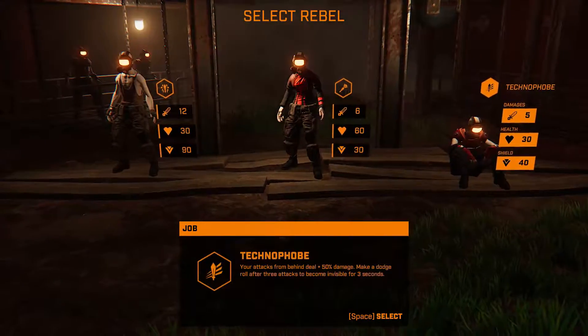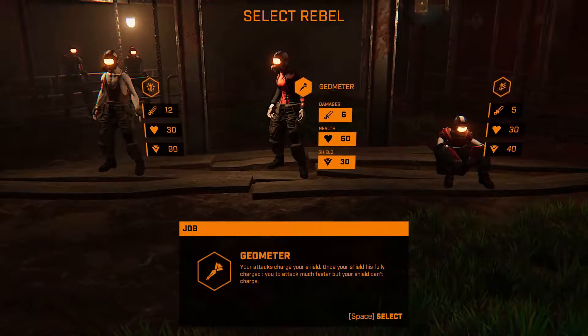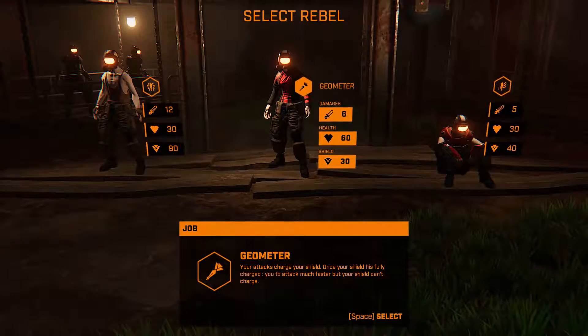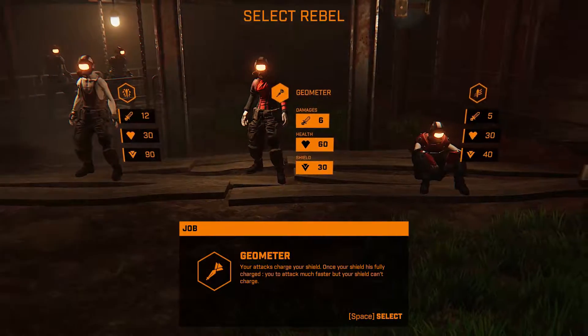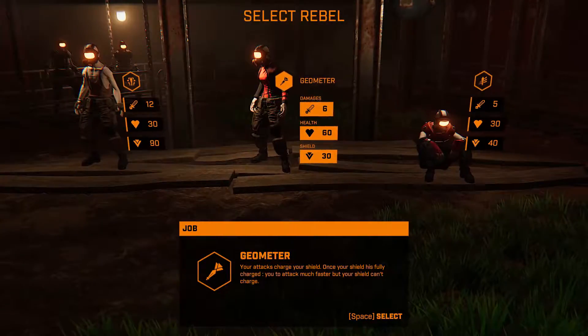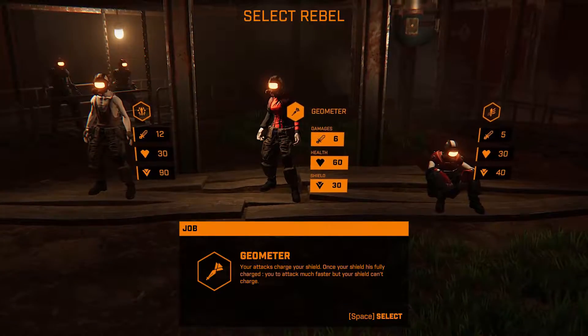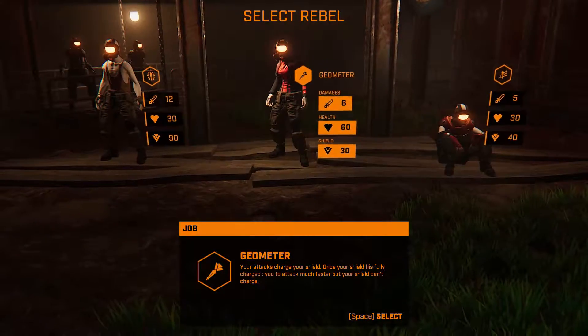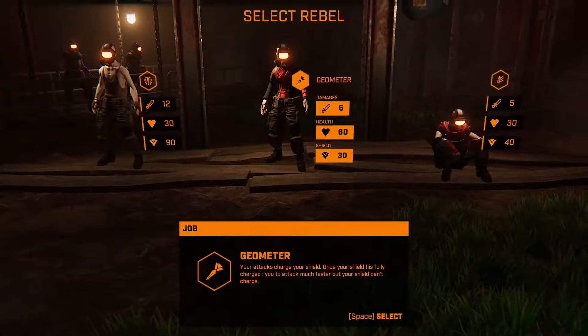I just got to the point where we can choose a character. I think I'm going to go with the Geometer, because the shield recharging and then getting a quicker attack when it's fully charged is actually really nice when paired with the stun mods.